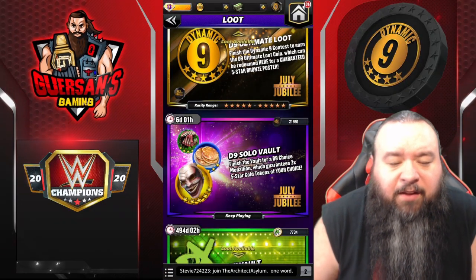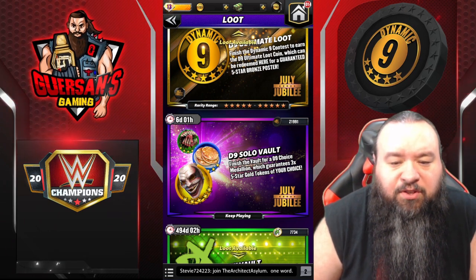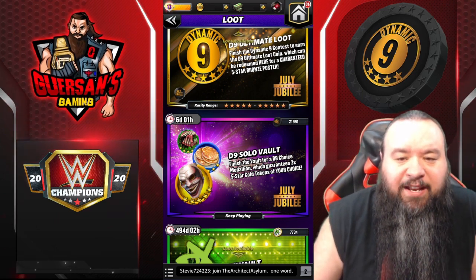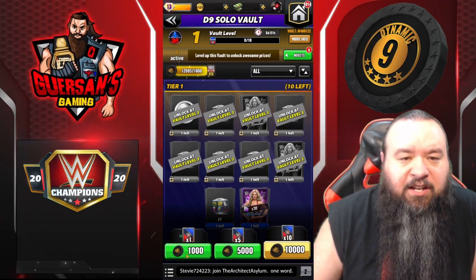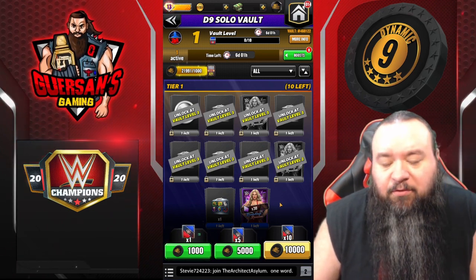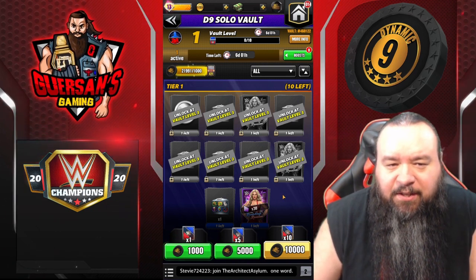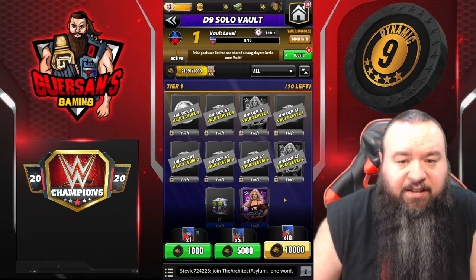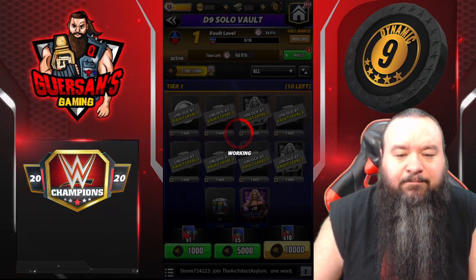Hello champions, I'm pretty much done with the D9 event. I haven't done any of the vault pulls so far, so we're going to do just that. I got 29 tokens — 21,900 total — and they're a thousand each, so that means I'll be able to do 21 pulls. There are 30 items in the vault, which means I'm not going to be able to empty it. There are a couple coins left in the faction event, and I'm not sure if it's intended to be possible to empty it. We'll do them 10 at a time.